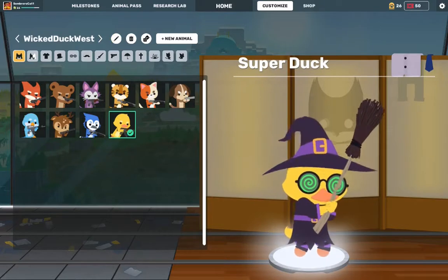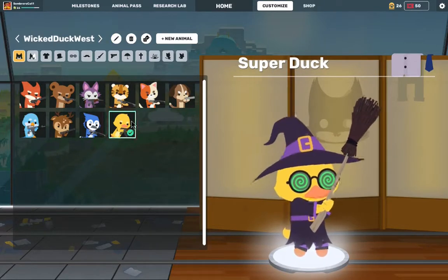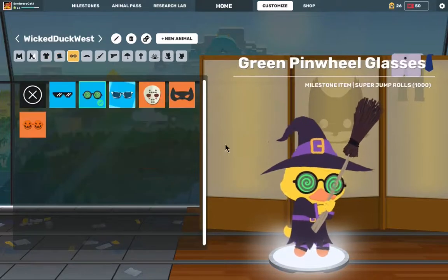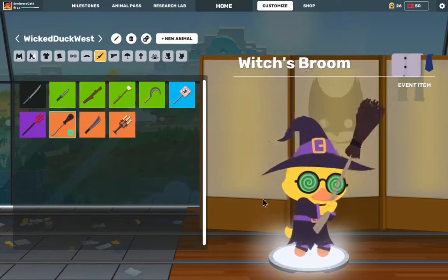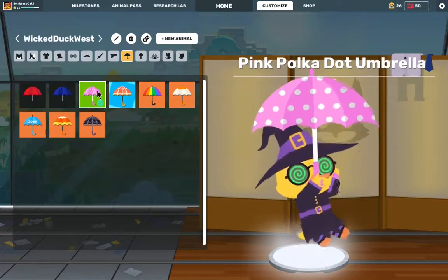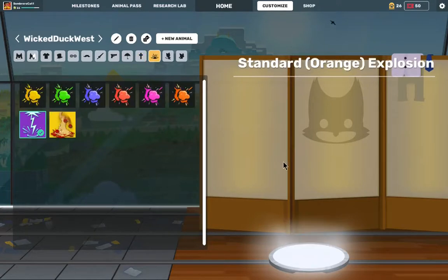Next is the Wicked Duck of the West, which is my play on the Wicked Witch of the West. It's the normal duck variant with the witch's costume and witch's hat, along with the green pinwheel glasses. For the pickaxe, I use the witch's blue broom. For the glider, I use the pink polka dot glider. For the tombstone, I use the cauldron gravestone. And for the explosion, I use the lightning explosion.